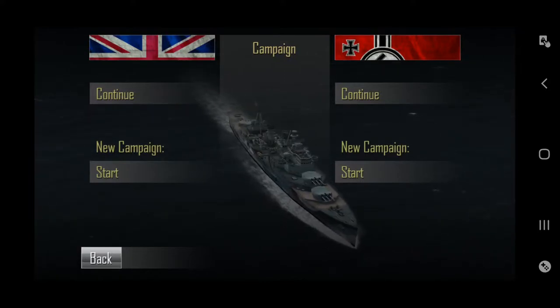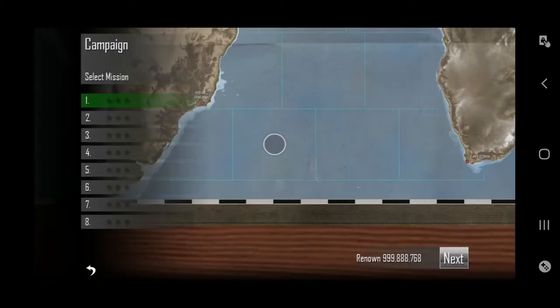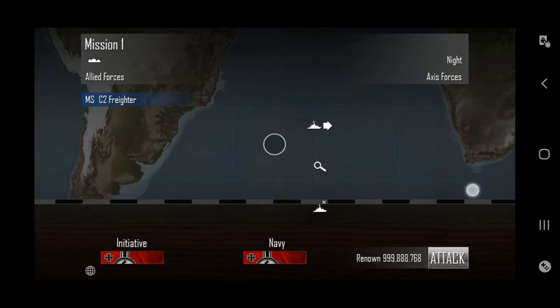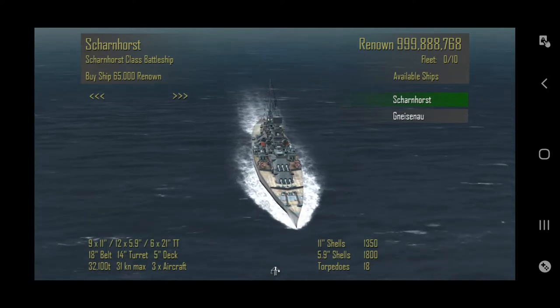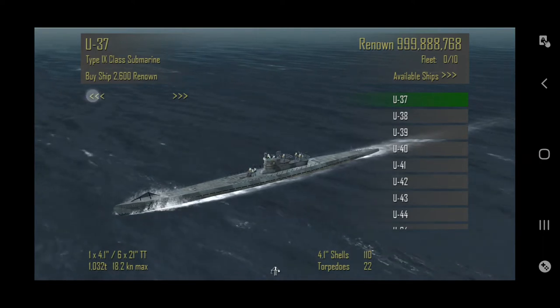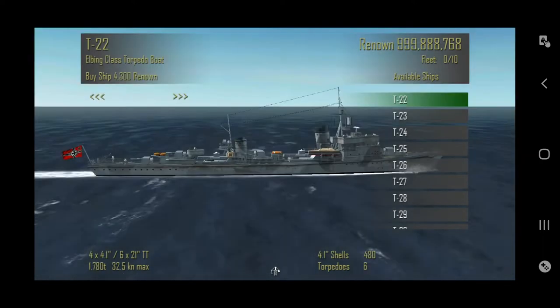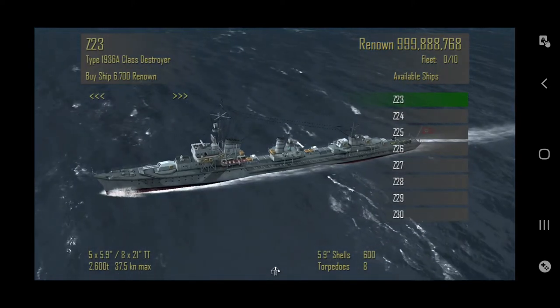We're back in the main menu and we're gonna start our campaign — going for the initiative first. We can start a new campaign and there are three stars for our first mission. You have to place ships based on how much renown you have at the bottom right. Since this is an APK I can buy some extra ships — U-boats and submarines — which does require renown normally.